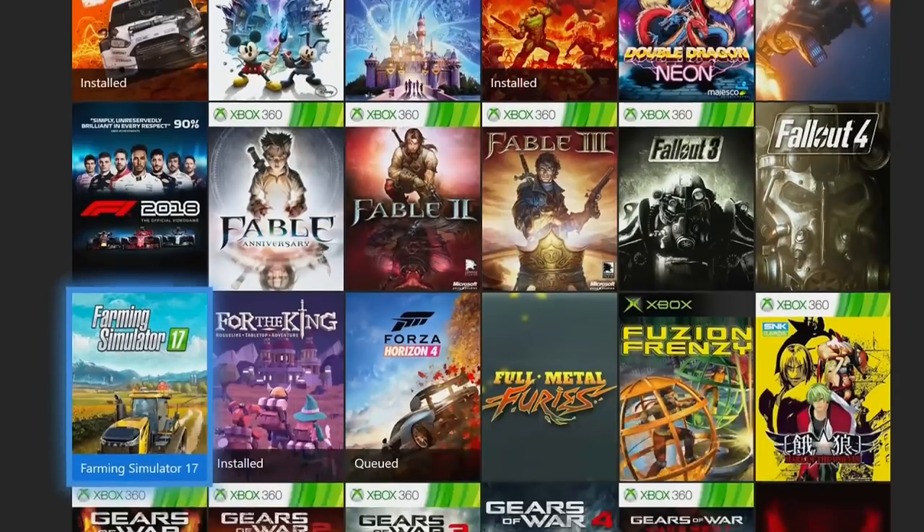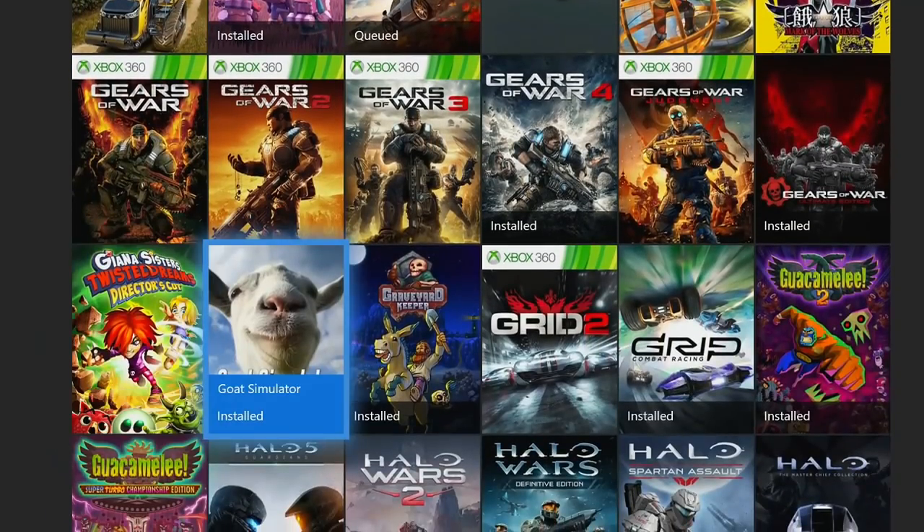You can get a thousand out of a thousand in Goat Simulator in about three or four hours depending on how long it takes you to do the Flappy Goat achievement. The only thing to keep in mind is that this game does have a lot of DLC that I think you have to pay extra for. So you can get a thousand, but if you'd like the full 100%, I think there's like 2,375 gamerscore available and you would need to buy a lot of DLC, which also takes a lot longer to finish.